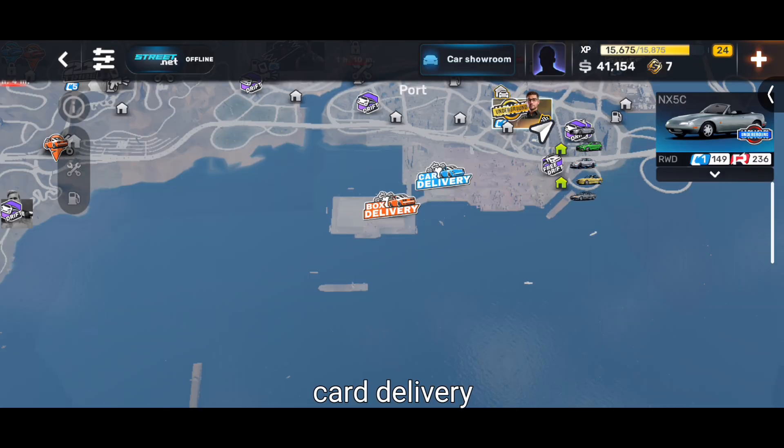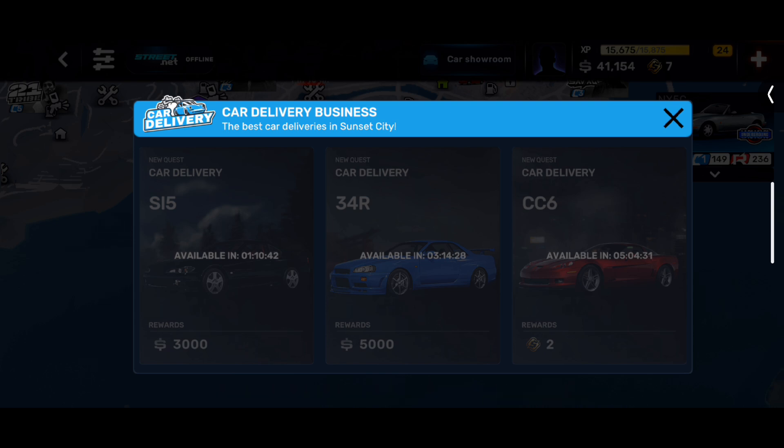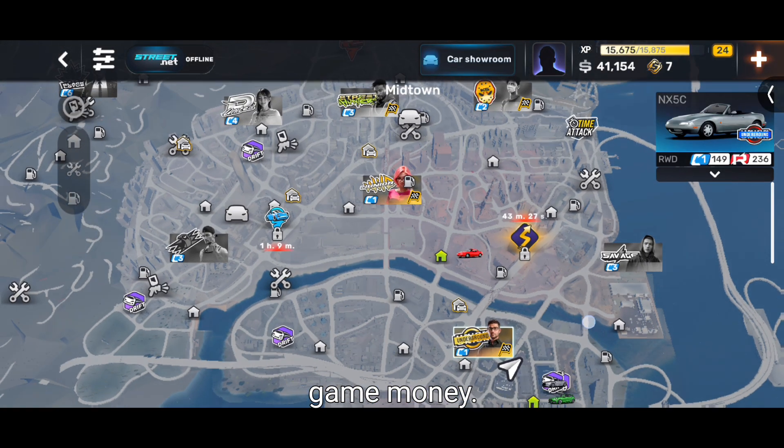You have two options: car delivery and box delivery. Unlock these first — every few hours, three or six hours, you will get a car delivery. Once you deliver the car or the boxes it will pay you three thousand and five thousand in-game money, plus gold coins. Delivering two box jobs gives about ten to sixteen thousand in-game money, and you get a total of four gold coins every six hours and around sixteen thousand game money every three hours.